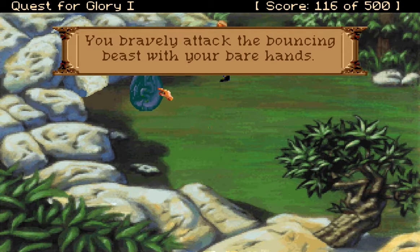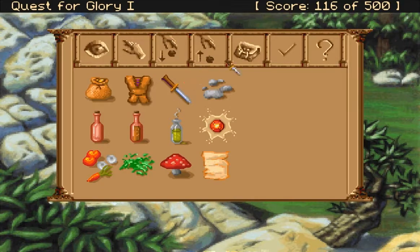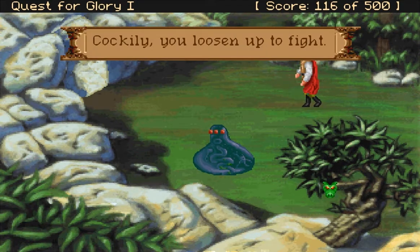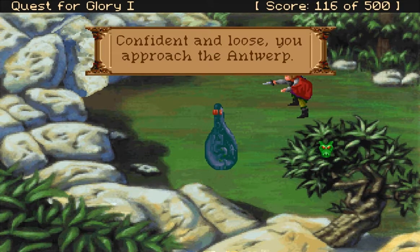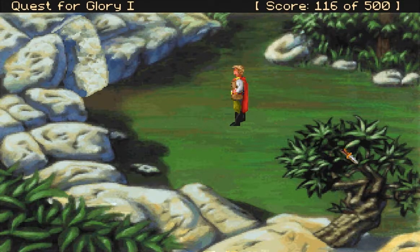You bravely attack the bouncing beast with your bare hands. Dagger. You loosen up to fight. What am I doing? Confident and loose, you approach the Antwerp. I'm just missing. Holy mackerel. Who said that — me or the Antwerp? The Antwerp seems to have flown the coop.